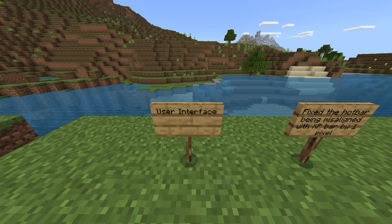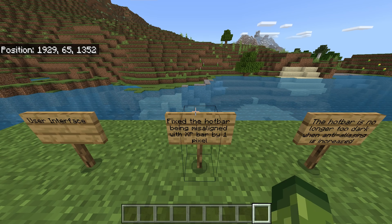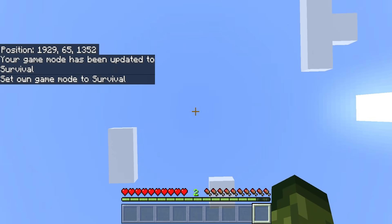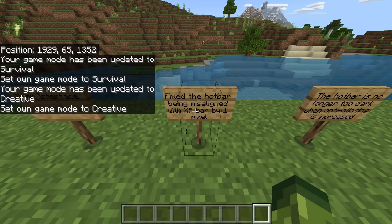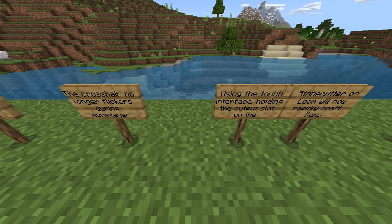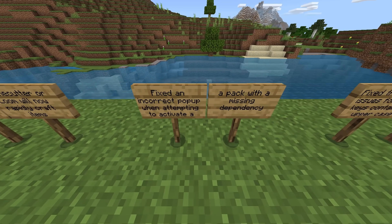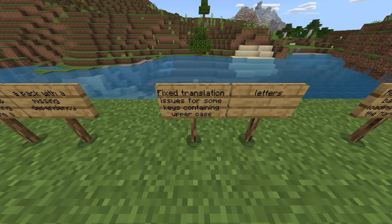There are a lot of changes with the UI. Fixed the hotbar being misaligned with the XP bar by one pixel — this has been reported for a long time. The hotbar is no longer too dark when anti-aliasing is decreased. The crosshair no longer flickers during multiplayer using the touch interface. Holding the output slot on the stonecutter or loom will now rapidly craft items.